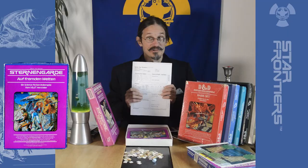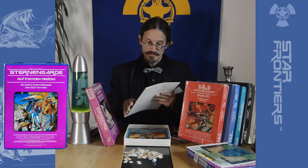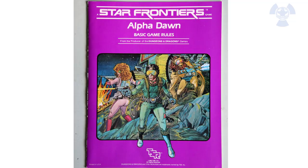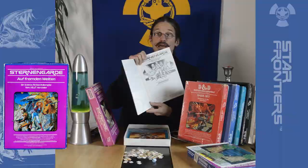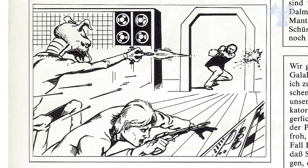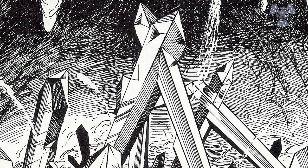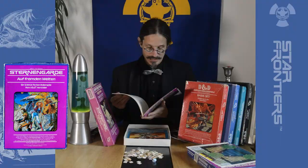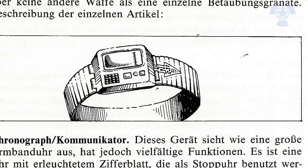Now we come to the more important stuff: the rules. And that's pretty interesting as well, because we have the basic rules. This is a very thin rule book, as you can see. As with D&D, it's kept very simple and very basic. It has beautiful black and white drawings — graphically great and inspiring for your fantasy. Especially at the time when color print wasn't that common, you had nice drawings of science fiction weapons and gear.